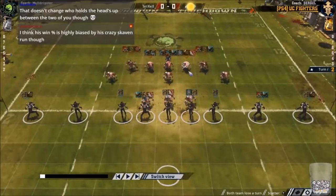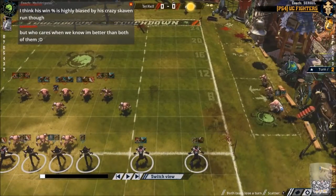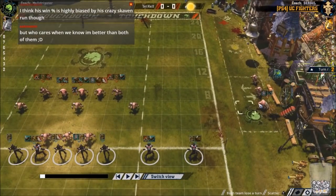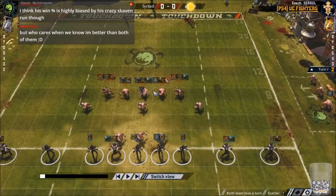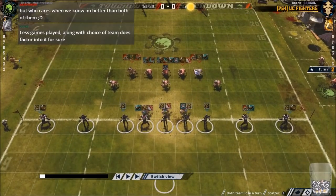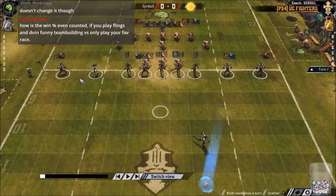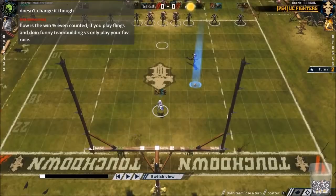Muldripster has gone for a claw pom, storm vermin, claw mighty blow, tackle, storm vermin blodge guard, rackle dauntless wrestle strip, dirty player, and a block. Starting with him in reserve so he's definitely fit for the second half — only need three, rule of five, which works perfectly. Mulder's team is great, probably the best you can build a Skaven team for this format — 1500 TV with some skills.